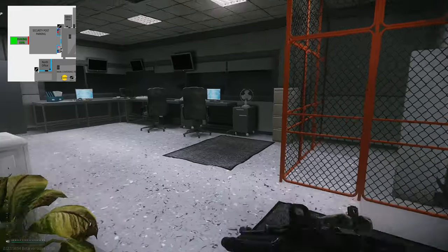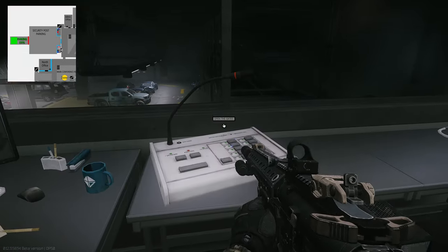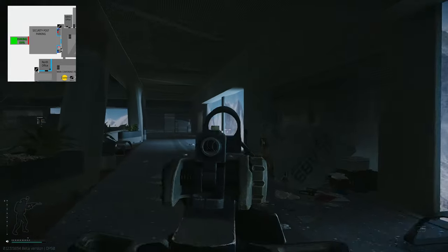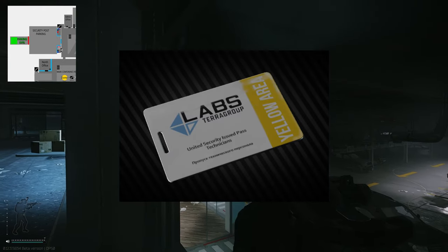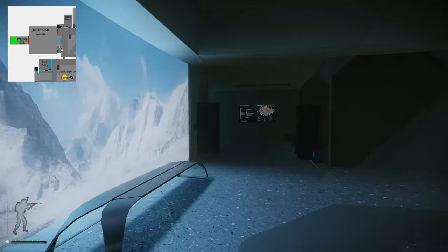There is a door, and at this door is the button to actually activate the extract, which is just down there. You can actually silence this extract — just down here to the left-hand side is another room. I will post an overlay of what key it is. Once you enter that room there is a little panel, and you press it to silence the extract.